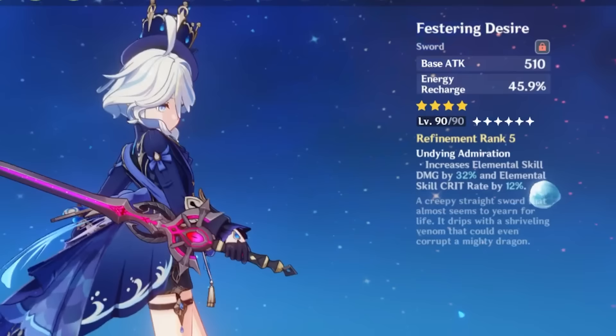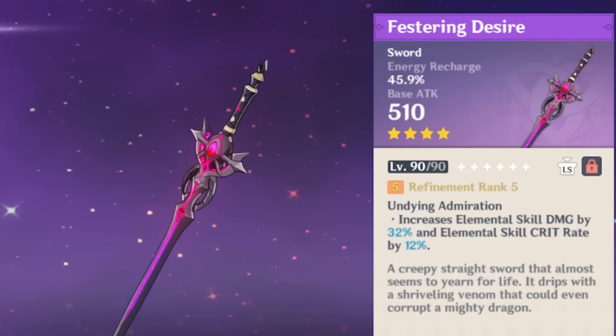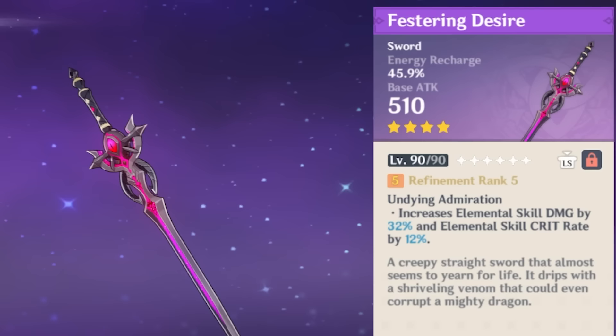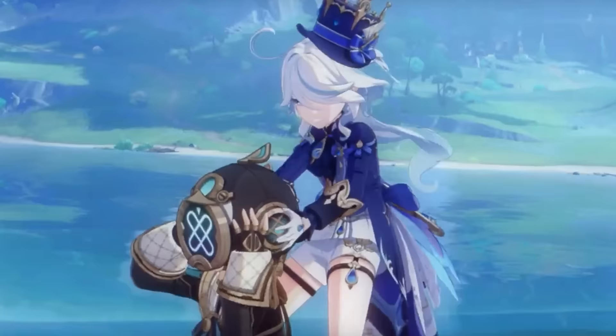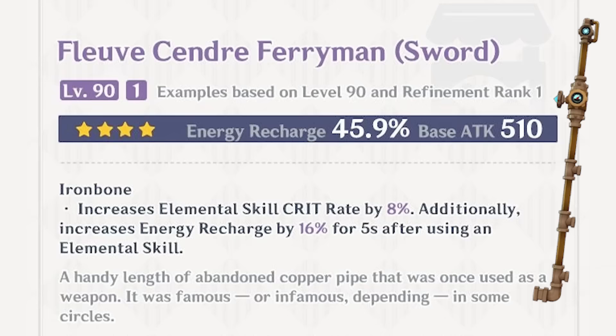Now this is where things get juicy for players who've been loyal to Genshin from the very beginning. Festering Desire is absolutely cracked on her: elemental skill damage buff, skill Crit Rate buff, and 45% energy recharge. It's crazy how a weapon created three years ago feels like it was made for her — if you have it, use it. But if you don't have Festering Desire, you're in luck: the new Fleuve Cendre Ferryman is super strong on Farina too, granting bonus Crit and a ton of energy recharge.